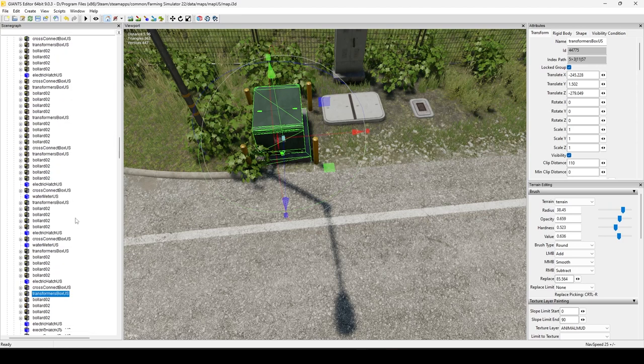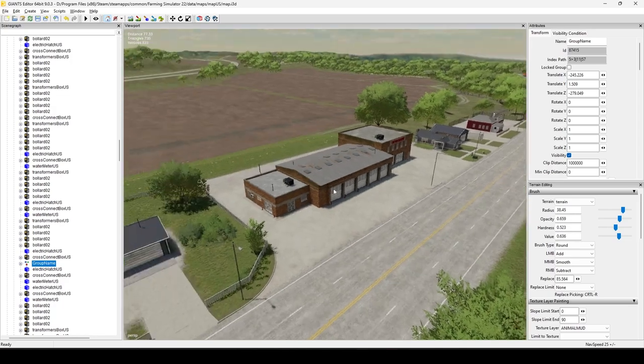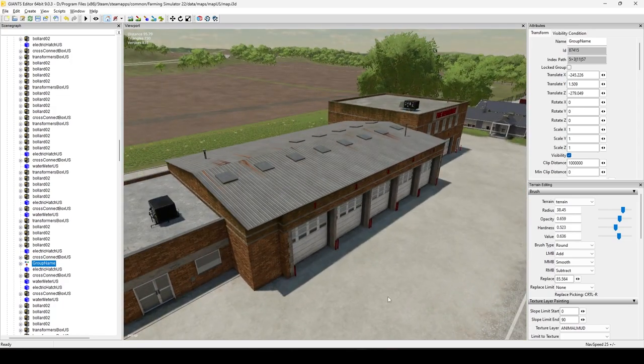Say I want this transformer here — it comes as just the transformer, but I also like the bollards around it. Instead of exporting all of those individually, I can hold Control, highlight all of those items, turn them into a group, then go ahead and export that whole group. It all comes together and I don't have to rearrange things when I import it back into my map.